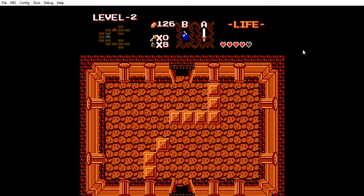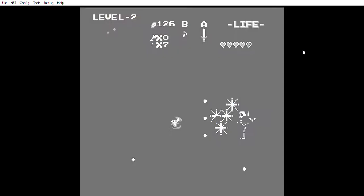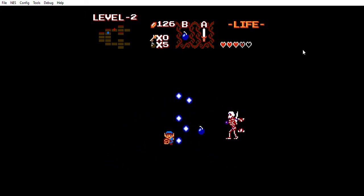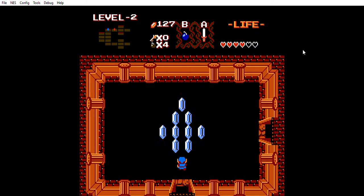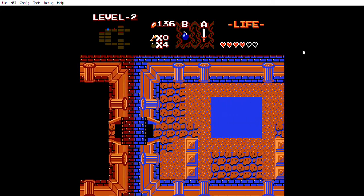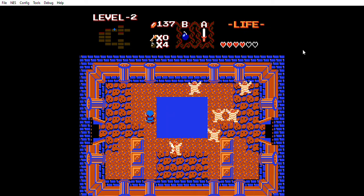Alright, so we have the Hurt Container and the Tetrarch left to get. This is officially a third one of these enemies now. So that gave us the Hurt Container. And it looks like one of those Gyptos has the Tetrarch in it, so that should finish off most of this dungeon.